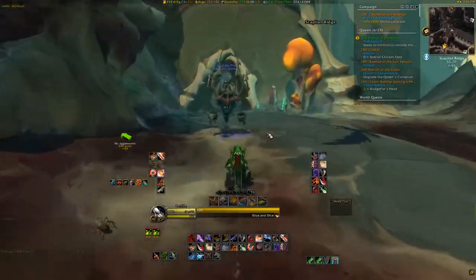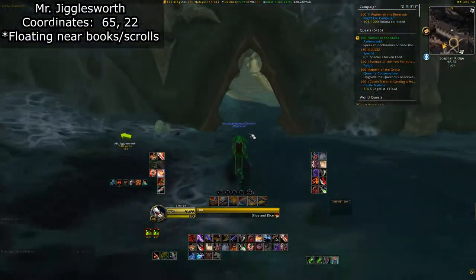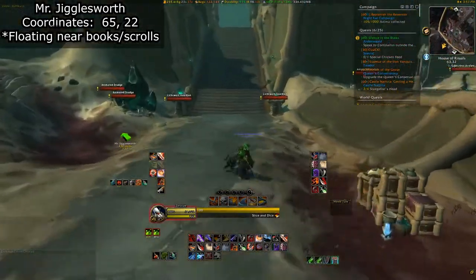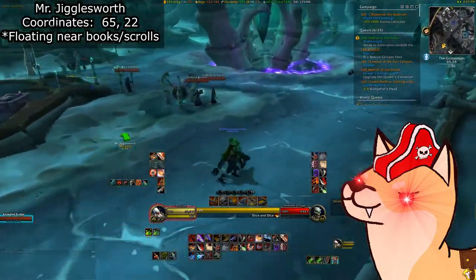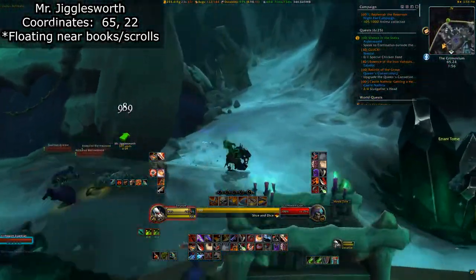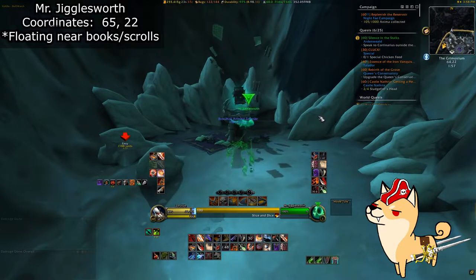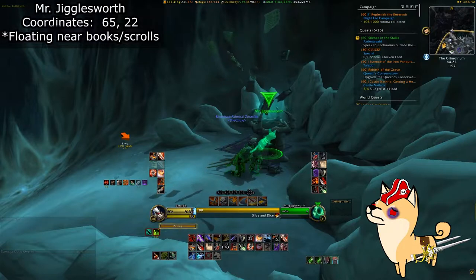Next is Mr. Jigglesworth. I personally just went from Carrie's Rest through this tunnel and ran through a bunch of enemies. There are quite a lot, so being a sneaky boy and stealthing, or popping vanish, or using a stealth potion always makes this a lot faster. Or you can just slaughter them with reckless abandon — that's always fun too. Mr. Jigglesworth will be up on this hill in the far corner of the Grimoirium, enjoying some higher learning. Ha! Get it? Because he's in the air and he's with books and flying around. Yeah, okay, that was pretty bad, I know.